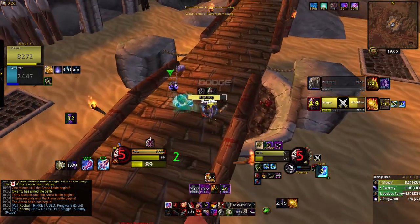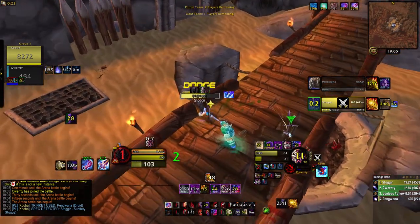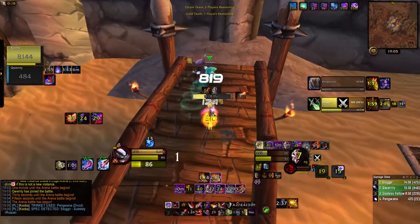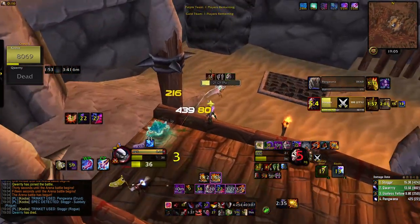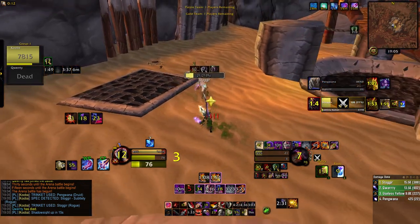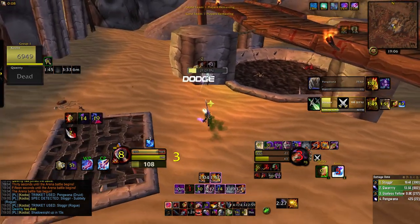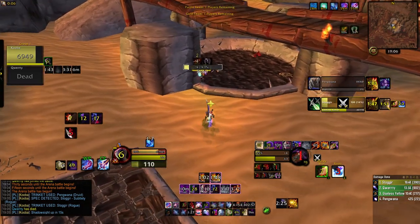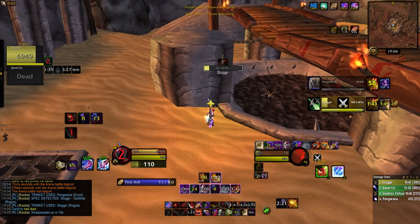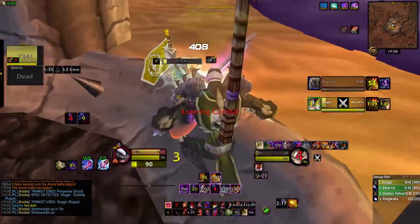I think this one does come down to a 1v1 too. Qwerty can't really get away, he steps. Trinkets, kills. We're just keeping up Crippling, trying to make sure we don't get kited. Everyone gets a re and we're wearing the better stealth gear, so we get the open.